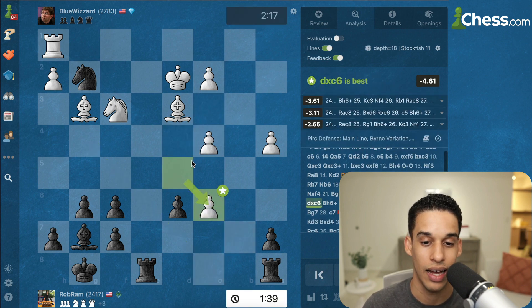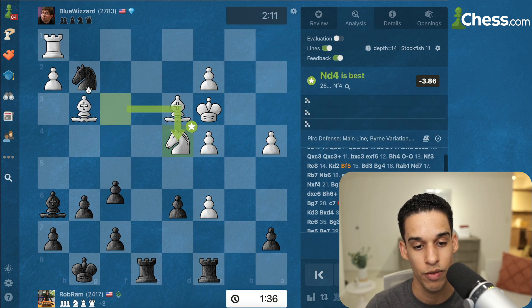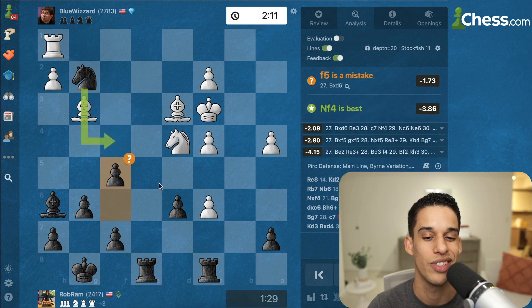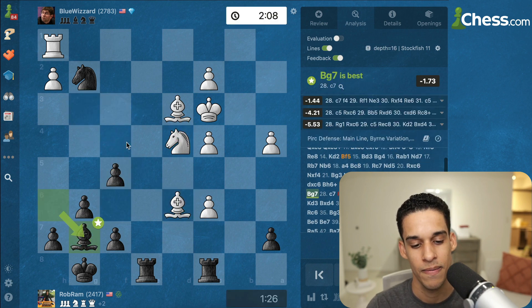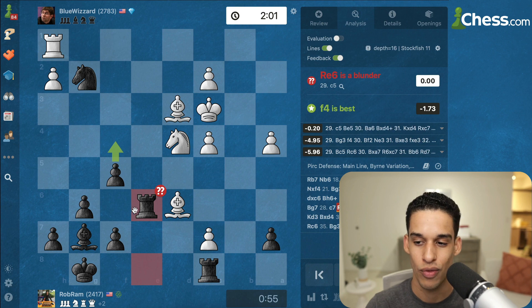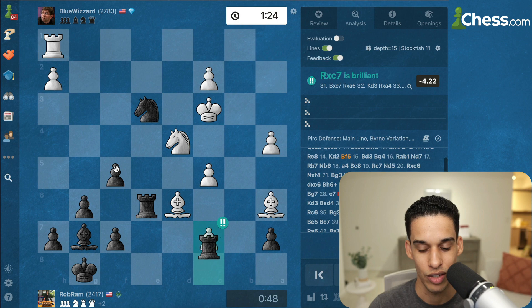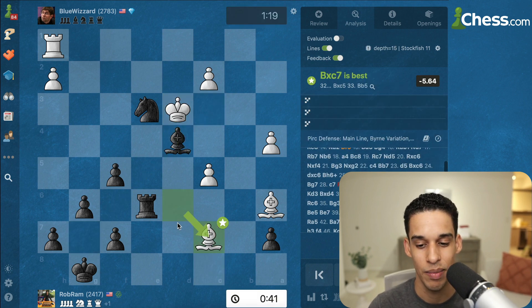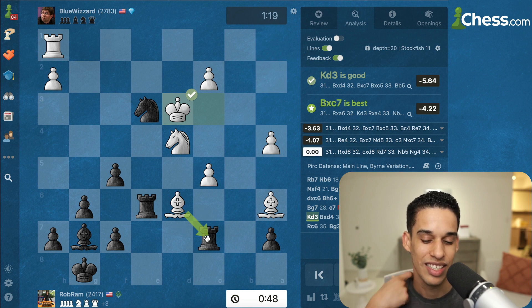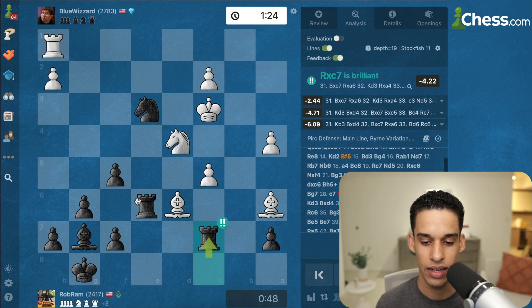Knight e3 was a move I knew I needed before taking on g2. f5 was a mistake — getting the knight out was the right way to go. Rook c7: honestly I did this because it was the only thing that made sense, but it seems to be a really good move according to the engine. The point is that if they take, I was happy to take on a6 — always thinking about the endgame.